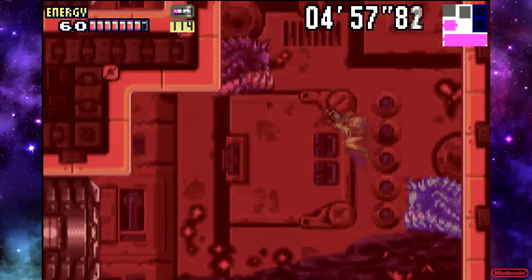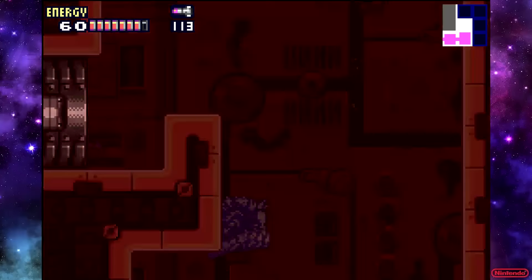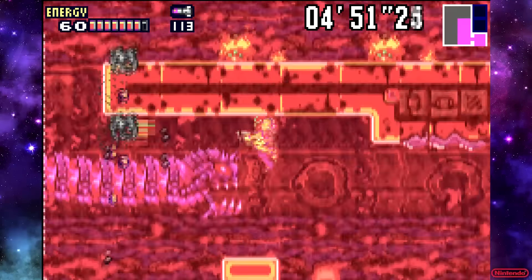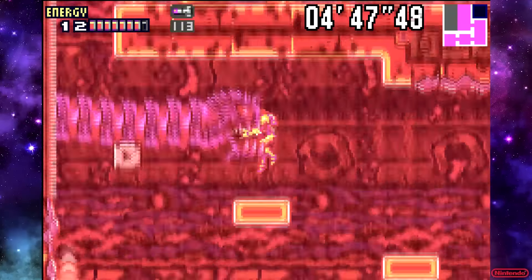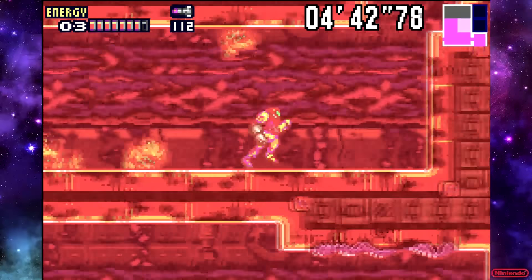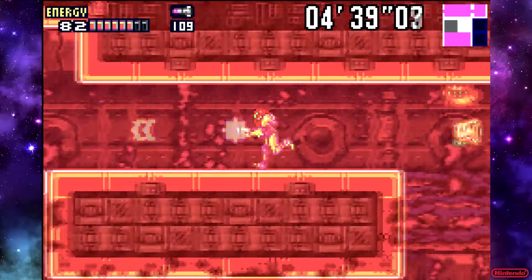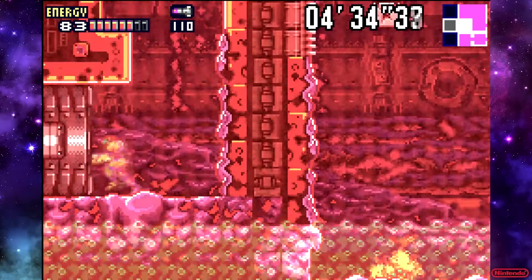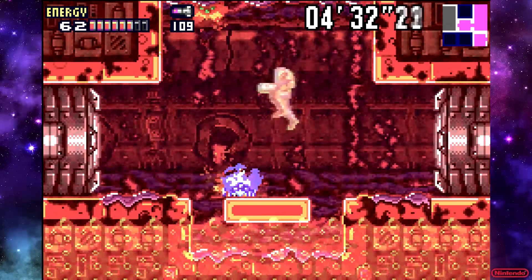I'm just going to do a little diagonal ice missile in here to take care of these dudes. Some of these rooms can be a little tricky to navigate because you don't know whether you should freeze the guys or destroy them. This room right here — I wish I hadn't destroyed that block there. You'd rather try and not destroy it if you can freeze it and then just jump through. At least that's the best way I've seen to do it, but I'm sure there are better ways. I haven't watched a lot of speedruns, just a few. Watch out for the crumble blocks there and just drop down here.